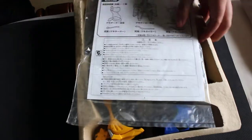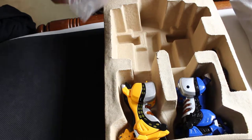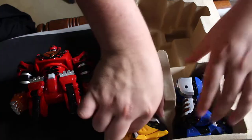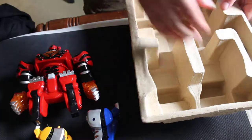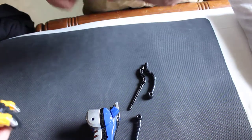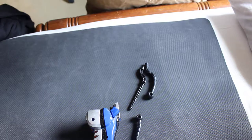So the contents: instructions you can't read, the Red Zord, which is obviously always the best, then we got the blue and yellow, which are obviously legs, and all three of their tails which make a whip. So we're gonna put them right into their little animal form and get right into that.